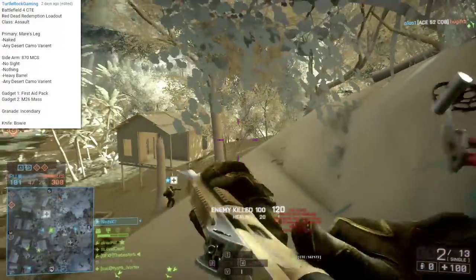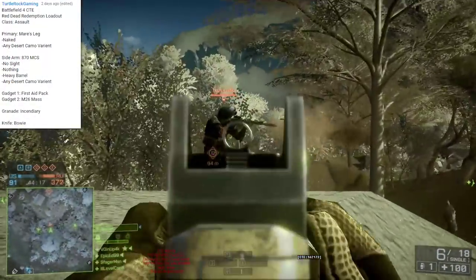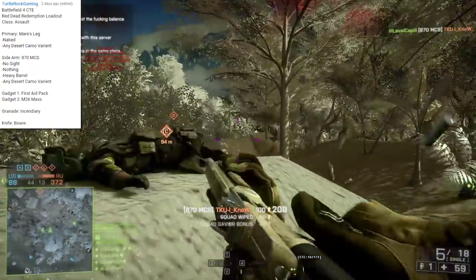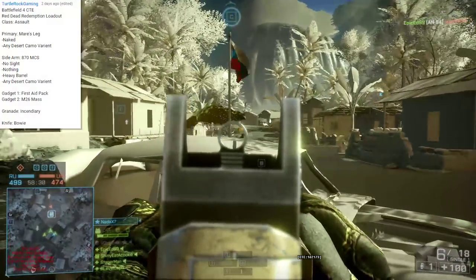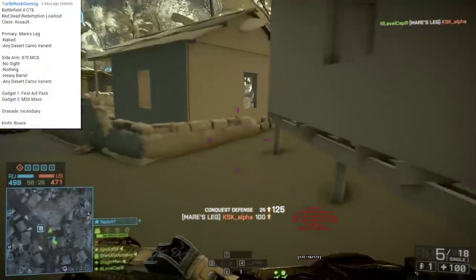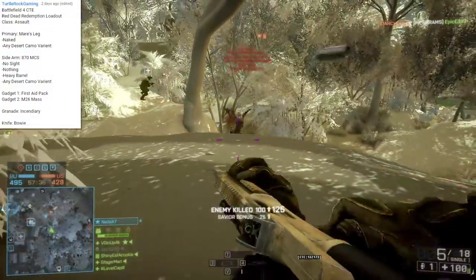For the primary, we'll actually be using a secondary weapon — the Mare's Leg — which is kind of like a secondary sniper rifle. We're going to use it naked with no attachments and a desert camo. The sidearm will be the primary weapon, the 870 MCS pump-action shotgun, no sights, no attachments, just a heavy barrel with a full choke, and desert camo. Gadget 1 is the first aid pack, Gadget 2 is the M26 MASS shotgun, and we'll be using an incendiary grenade and a bowie knife.